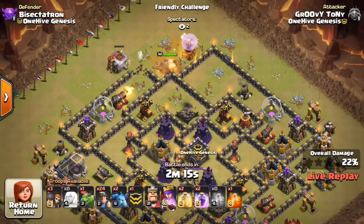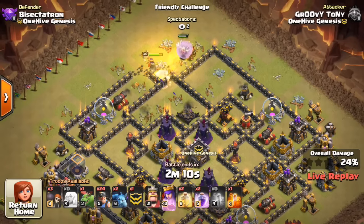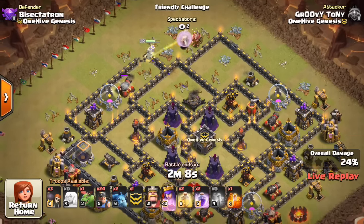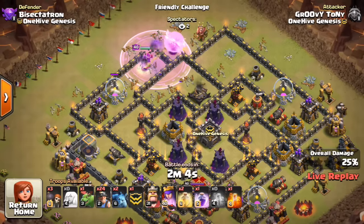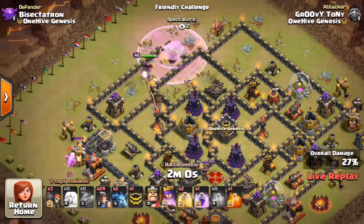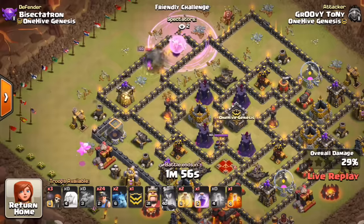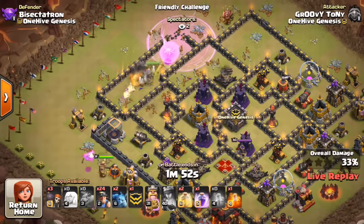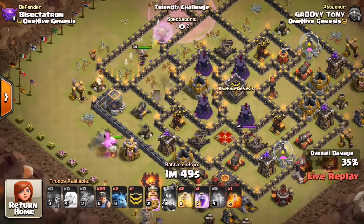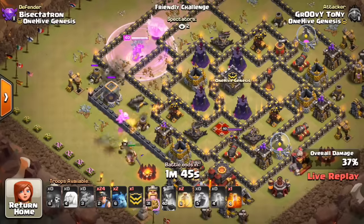He wants to get some great value. But one of the things about this base is it's not that easy to Queen Walk too much value. One of the main reasons is there's no way to Queen Walk the Giant Bombs away. You can get one of the Infernos — the Queen can reach that left Inferno — but she can't take out any Giant Bomb spots, because she can't reach any of those Wizard Towers in the core, which is where the Giant Bombs are. So they're still going to be there for the Miners. And because he only has a few heal spells, that's not going to help him out very much, even though he got some great value for his Queen.